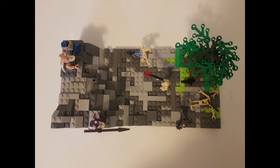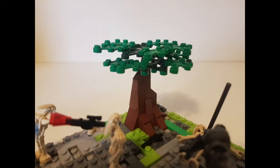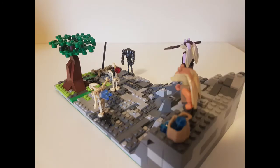In this MOC, on one side we have a mountain with two Gungans, then there are three droids and one dead droid, and in the corner there is a tree. I am very happy with the mountain — I think it looks pretty good. It's not perfect but I think the colors look nice together and the steepness is good. In the corner across we have a tree; I don't like how flat the leaves are, I think I could have spread them out a bit more, but it looks pretty good for Naboo. The terrain is layered and looks very good with some tiles and different types of plates in it.